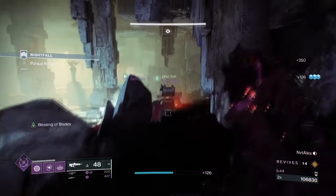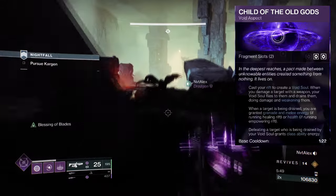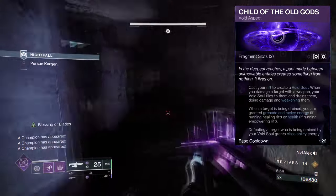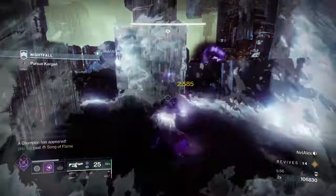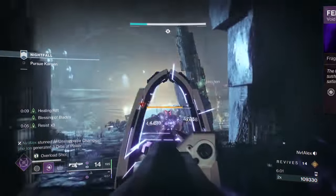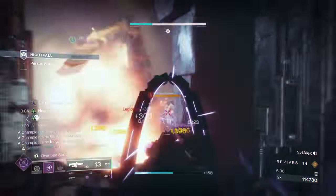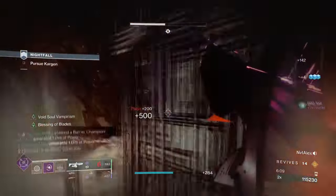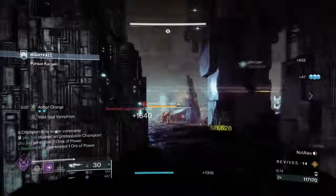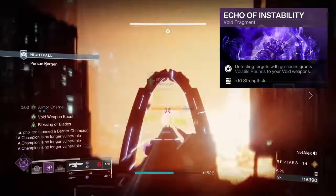For Aspects and Fragments, we have the following: Charity of the Old Gods, where casting your Rift will produce a Void Soul — damaging targets with your weapon launches the soul at targets, draining, damaging, and weakening them. Feed the Void, where defeating targets with ability kills activates Devour. Echo of Remnants, increasing lingering grenade duration. Echo of Undermining, where Void Grenades weaken targets. Echo of Explosion, where Void ability kills cause targets to explode. And Echo of Instability, where Void Grenade kills grant Void Weapon Volatile Rounds for a few seconds.